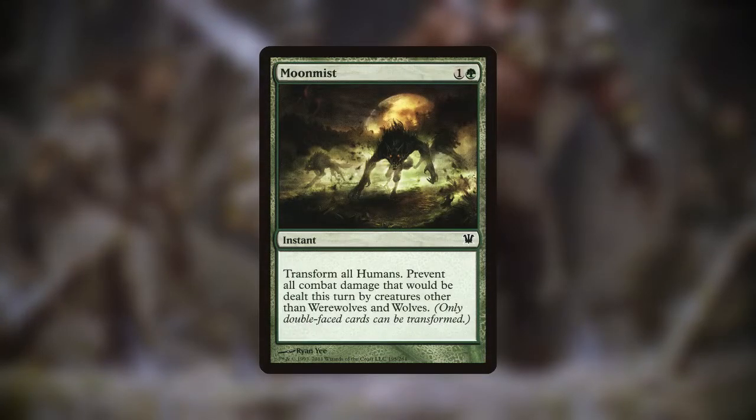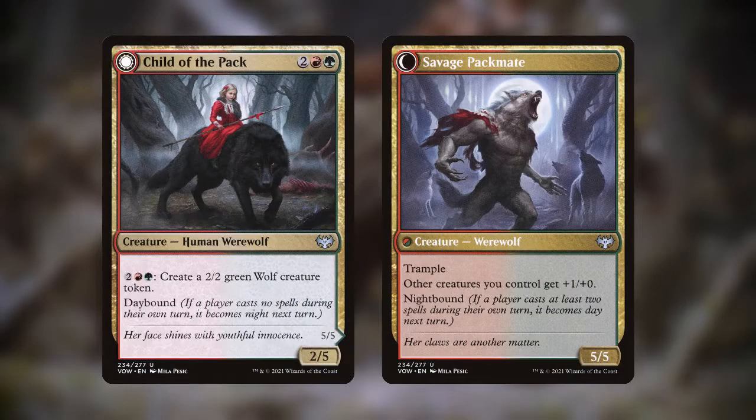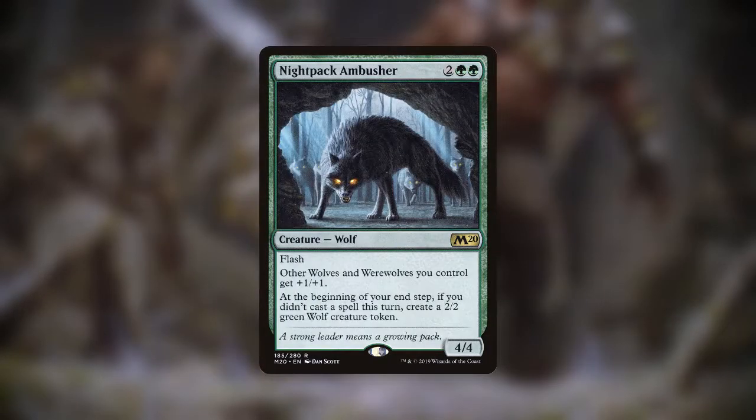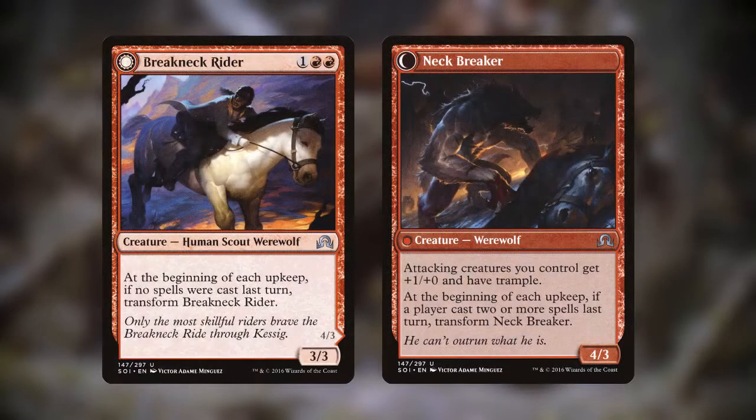In fact, with Immerwolf in mind, we actually run several werewolf-focused anthems in the deck. Mayor of Avebrook, which both provides an anthem as well as creates wolf tokens. Child of the Pack, which creates wolves on its front side as well as gives +1/+0 on its backside. Instigator Gang, which grants a power buff to our attacking creatures. Nightpack Ambusher, which gives +1/+1 and also creates tokens as a reward for not casting spells. Fangblade Brigand, which can serve as a mana sink to increase our creatures' powers. Breakneck Rider, which gives attacking creatures +1/+0 and trample on its backside.